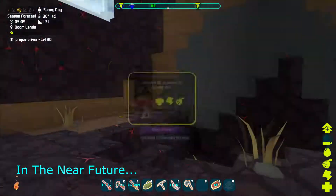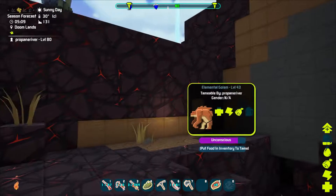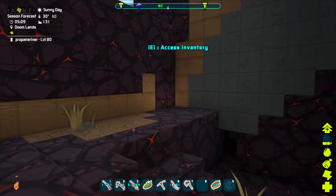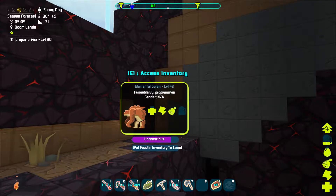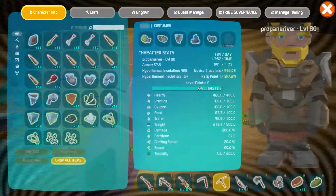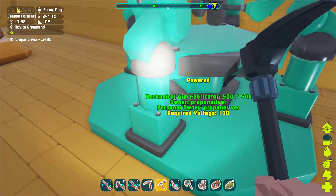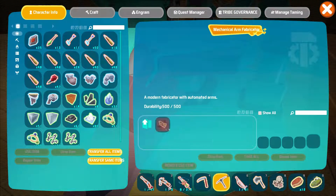I thought this guy would easily respawn because I exited the game once and came back in, and turned off the computer once too. The guy's still here, unconscious, just invisible. I've been scrounging up some resources, getting lots of sharp crystals and turning them into electronics and stuff. Anyways, I'm going to use this mechanical arm fabricator structure.